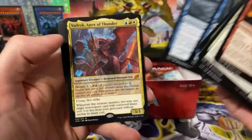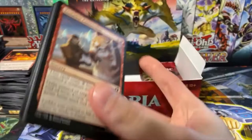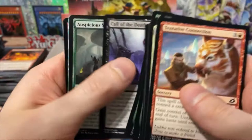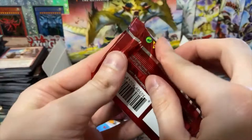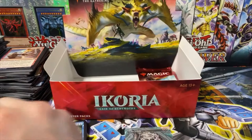This pack sucks. Another Vadrak. Six packs left guys — I think we're doing good, it's hard to say. This is really the first time seeing some of these cards so I'm not really sure if I'm doing good or not. Cub Warden, high-end reflexes. I like that art though — the full arts are really cool in this set.